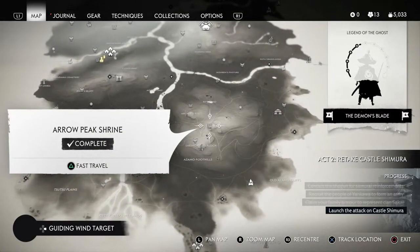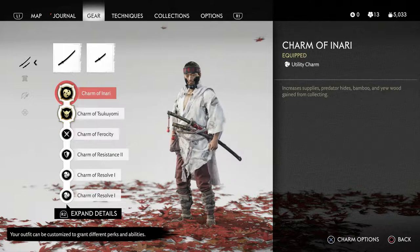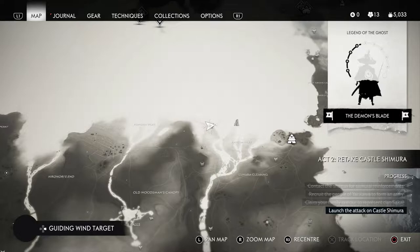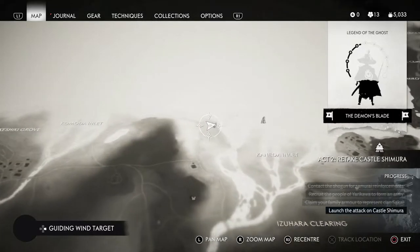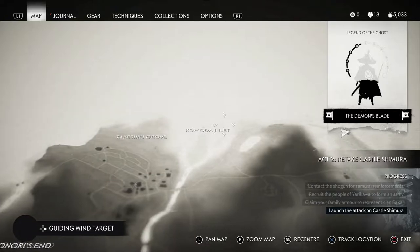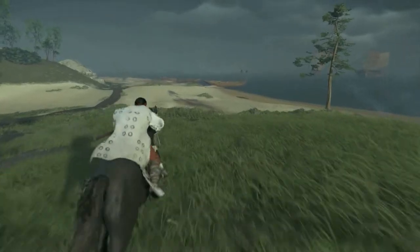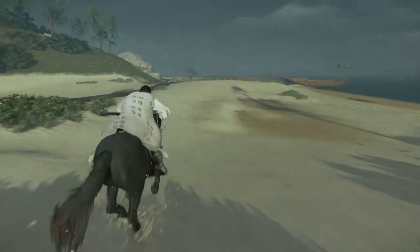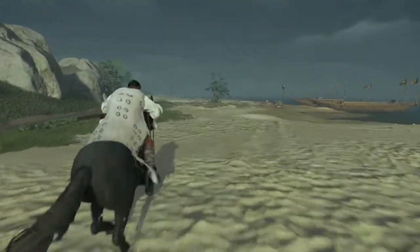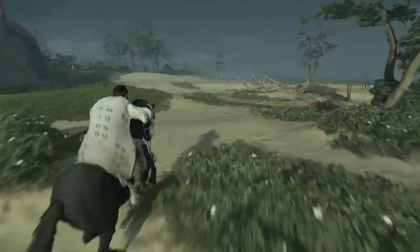Before you do this, you want to come down to the Arrow Peak Shrine and do the shrine, because the charm it gives you is the Charm of Inari, and this increases supplies, predator hides, bamboo, and those type of items. The more fox dens you visit, the more powerful the Inari charms are going to be, so the more hides you'll get per animal.